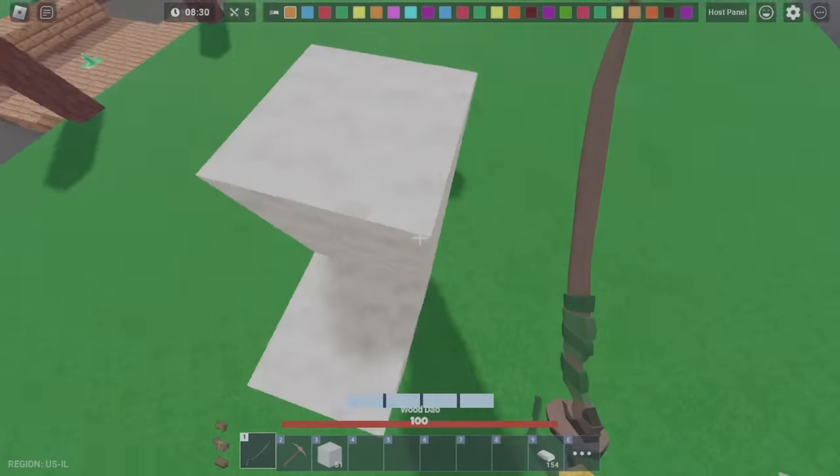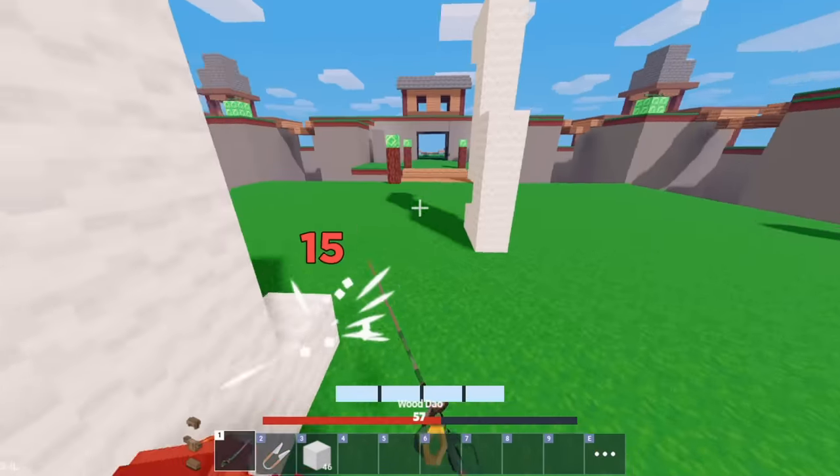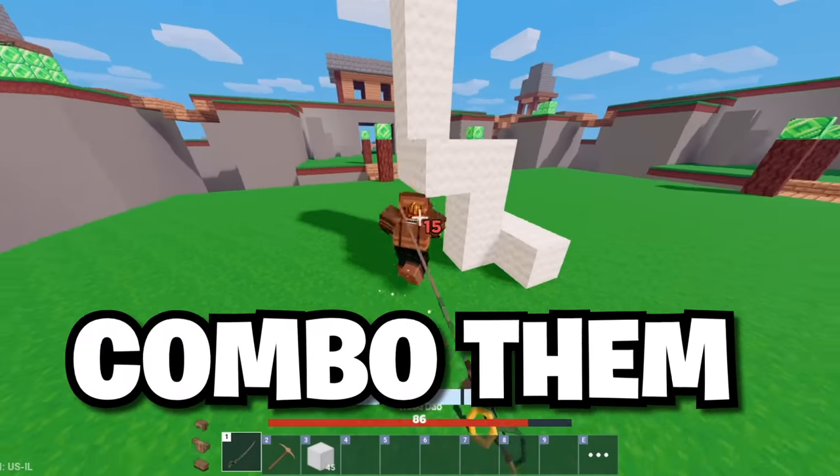The next skill is a version of skill 2, where you spam high ground, but this time you telebridge instead. It uses more blocks, but can be better in certain situations, since you can get high ground while moving farther from your enemy in case they're attacking you. Then just drop down and combo them.